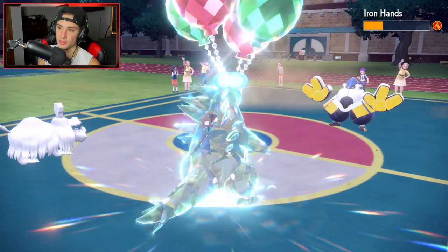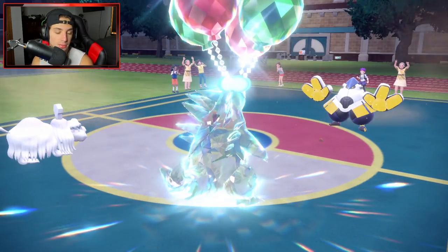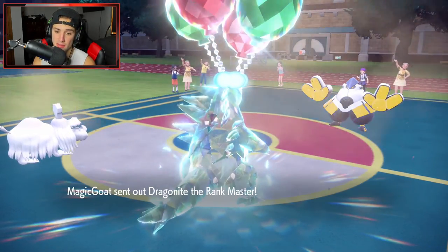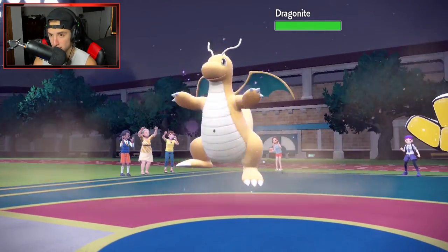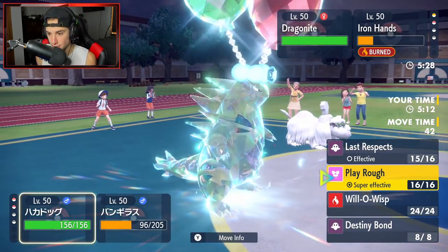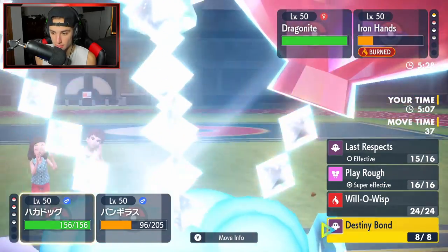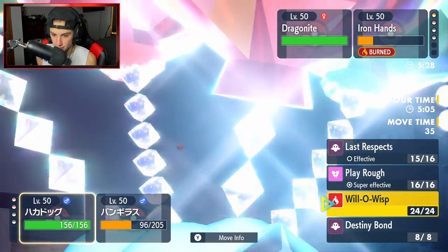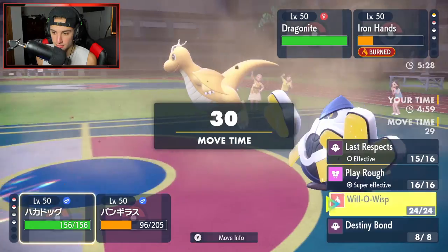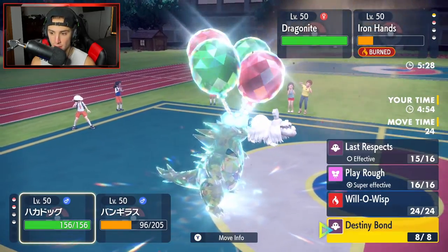Houndstone is chilling out here doing big time damage with Last Respects. Iron Hands is not looking too good — we can take it out with one move from Houndstone. Who is their final Pokemon? It could be Flutter Mane — no, it's going to be Dragonite. I could burn it here but it could Terastallize into Normal as well.